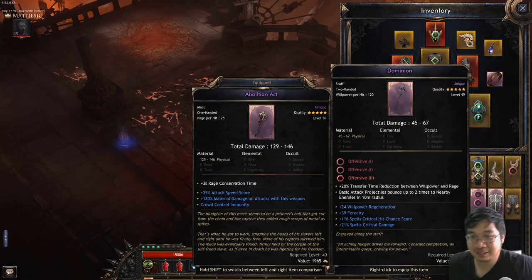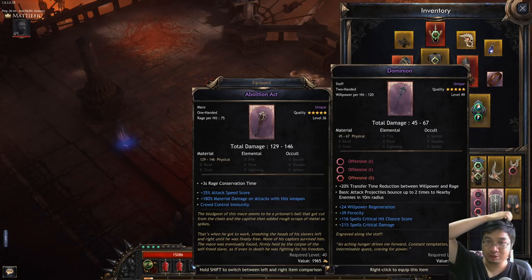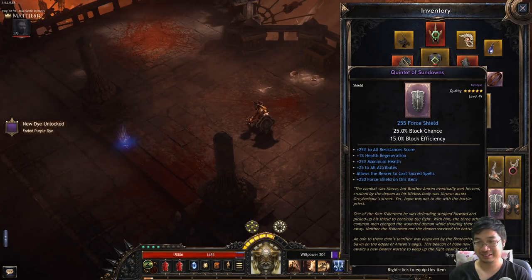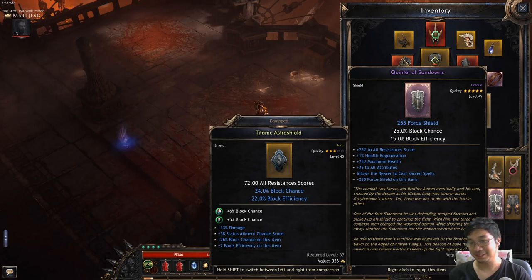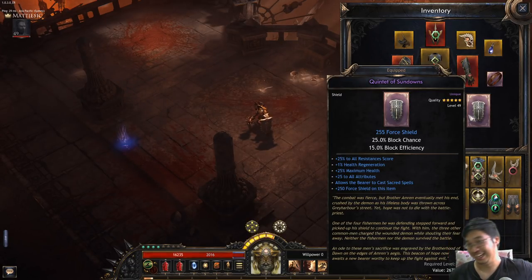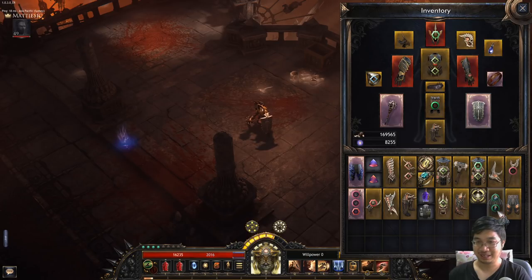Charge of time reduction, base attack projector bounces up to 2 nearby enemies in 10 radius - did you see that? Two uniques in one drop! Oh that's a good shield too, oh boy! It's 1% better - oh gosh it's such a good shield. It allows the caster to cast secret spells - I'm putting it on, it's my baby!